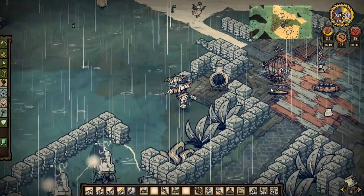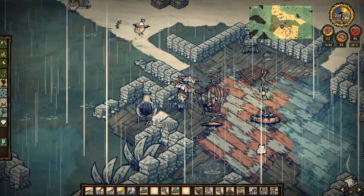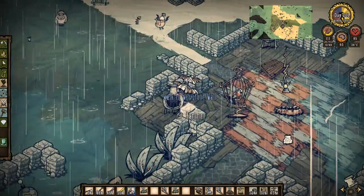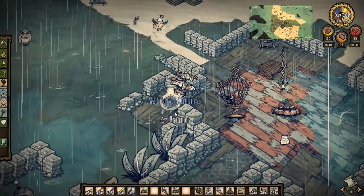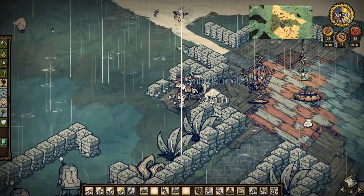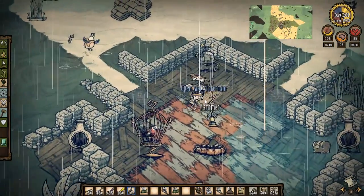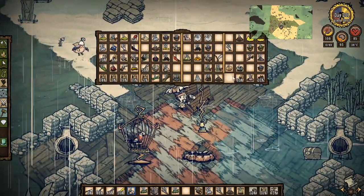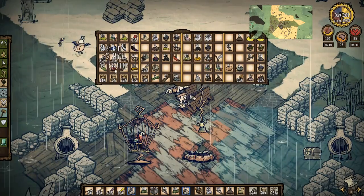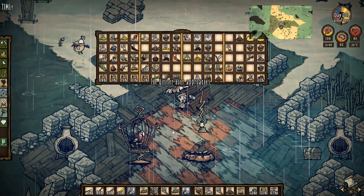Then I'm going to need some stone. I'm really tempted to get rid of that stone wall there. I'm really tempted to get rid of those. Let's grab those walls, grab that stone. Is that the only stone I've got? Looks like it. Yep, it definitely looks like it.